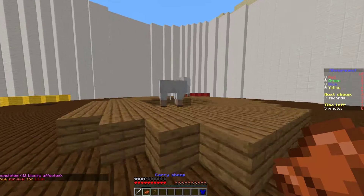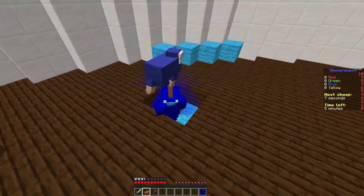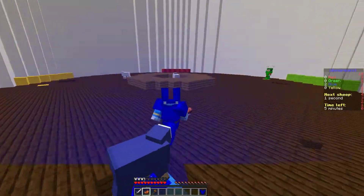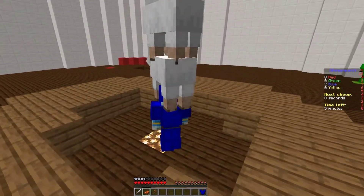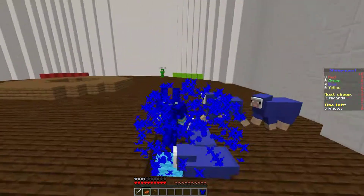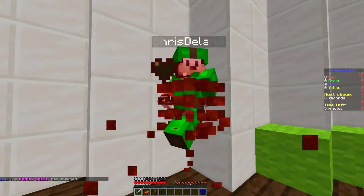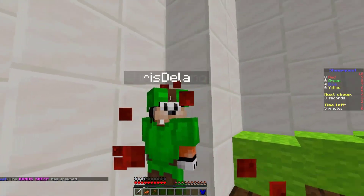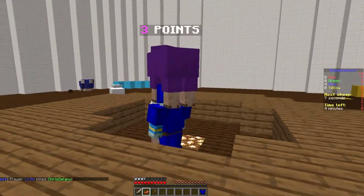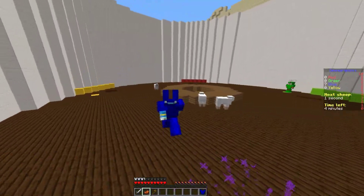Hey guys, welcome to another Server Miner plugin tutorial. I'm your host LTGMM007 and today we're looking at the Sheep Quest minigame. This is a really fun minigame you can add to your server where the goal is to collect as many sheep as you can and return them back to your base. You can see I'm playing an example game here with four teams, each different colors. You can attack players carrying sheep and defend your base. It's a pretty fast-paced fun minigame — I imagine with loads of players it would be an absolute blast.